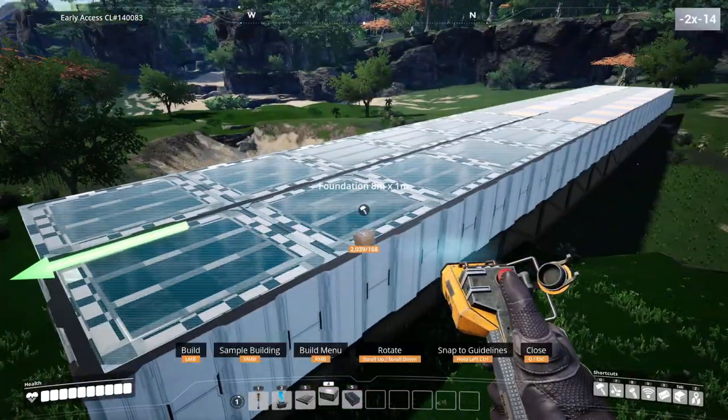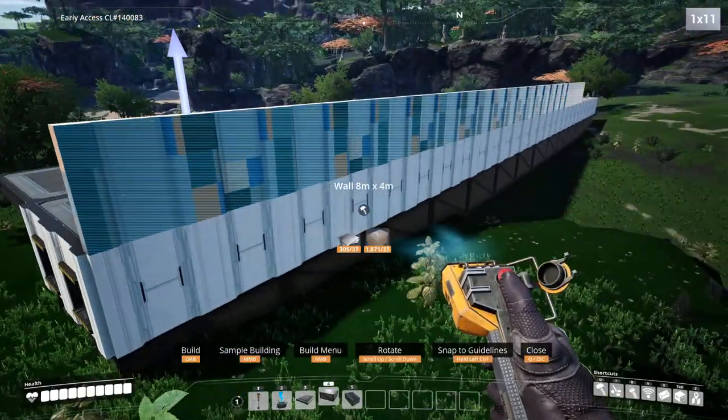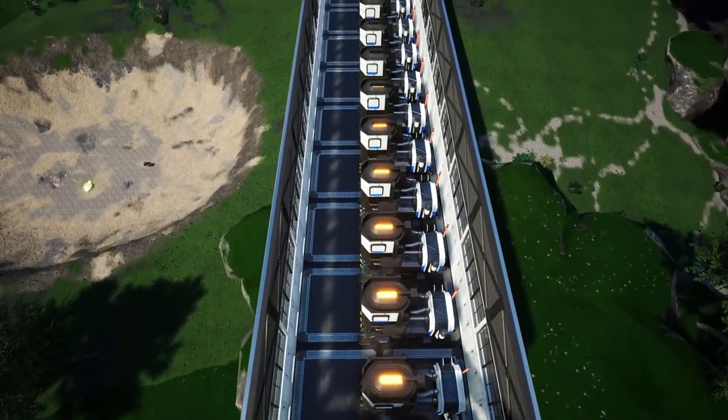Above these walls, place 2 by 14, 1-meter foundations. Now place regular walls all around this platform that you've created. Glass above that and metal above that. Now place your 18 smelters in a line, placing the input eastwards.